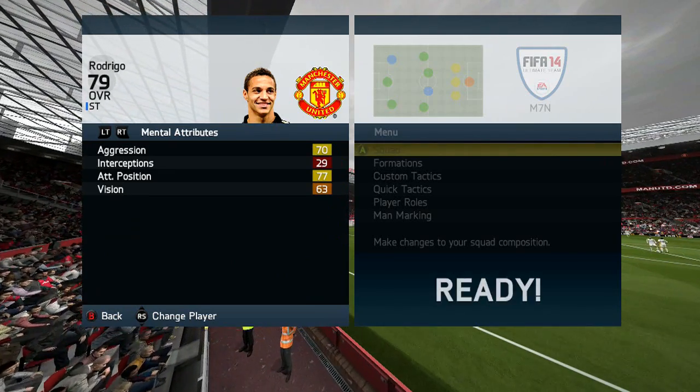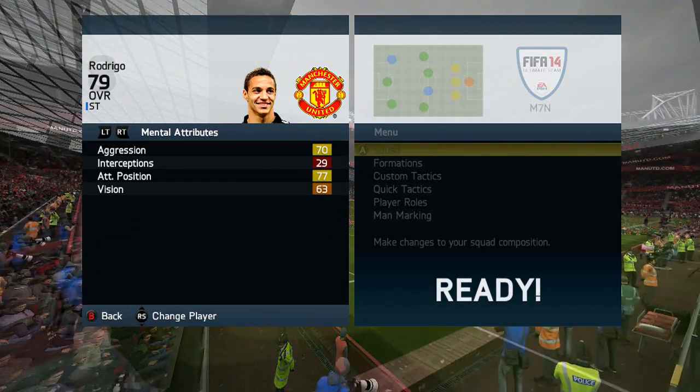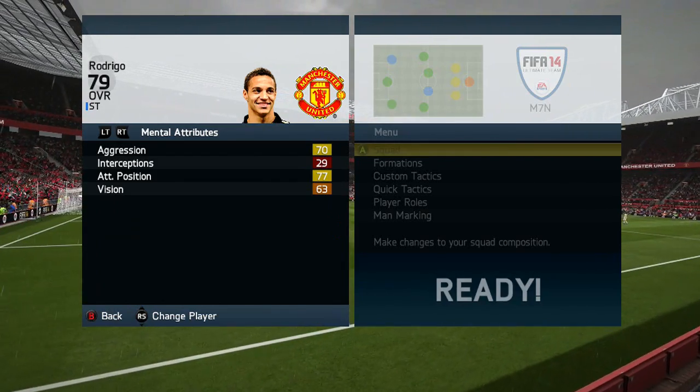That strength I'm really liking for a striker. Nothing special about his mental attributes — 77 attacking positioning, so he might stray out of position a bit. And 70 aggression is pretty good; he should fight for the ball a bit more.